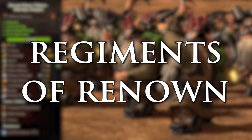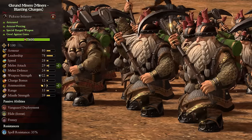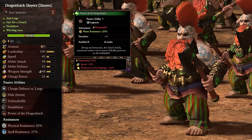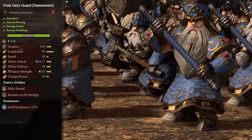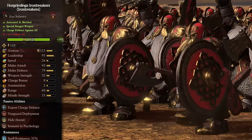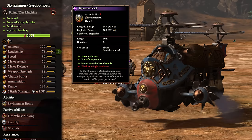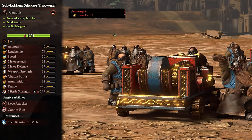Now we come to the Regiments of Renown. The Ekrund Miners are a Blasting Charge Miners unit and gain attack, ammo, and frenzy. Warriors of Dragonfire Pass are a Dwarf Warriors unit and gain flaming attacks and bonus versus infantry. The Grumbling Guard are a Great Weapons unit and gain the Old Grumbler's ability. Dragonback Slayers are a Slayers unit and gain charge defense versus large, physical resistance, and the Power of the Dragonback ability. Peak Gate Guard are a Hammerers unit and gain armor-sundering attacks and immunity to psychology. Norm Grimling's Iron Breakers are an Iron Breakers unit and gain HP, 20 entities, vanguard deployment, and immunity to psychology. Ulthar's Raiders are Great Weapons Rangers and gain the Marked by Ulthar ability. The Skulled Guard are Iron Drakes and gain range, physical resistance, and a massive amount of armor-piercing damage at the cost of base missile damage. The Sky Hammer is a Gyro Bomber and gains leadership and swaps the Gyro Bomber ability for the Sky Hammer Bomb ability. And finally, Goblobbers are Grudge Throwers and gain discourage-imbued attacks.